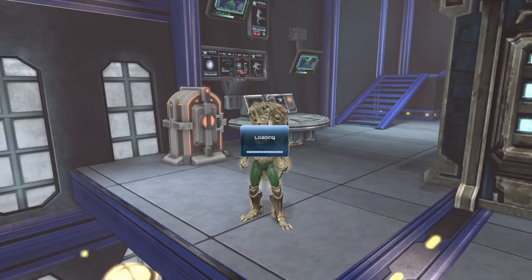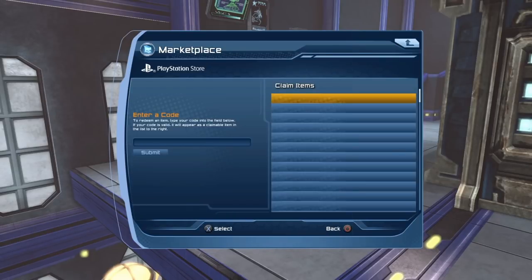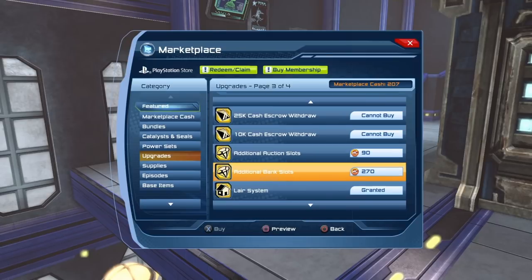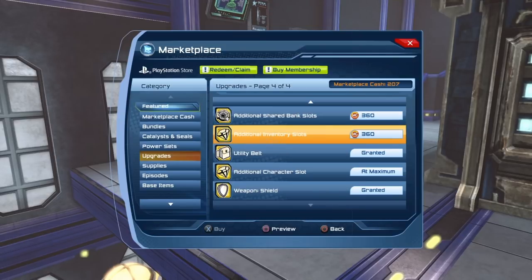Let's go to the marketplace to take a look. The marketplace has been acting a bit funky — they just made the change so I guess everyone is trying to access it right now. So basically, if you want to upgrade your bank, your shared bank, and all that good stuff, you have to go to the Upgrades section. There you can see additional bank slots. Previously I had maximized the bank slots I could have, and now I'm going to be able to purchase additional bank slots. The same is true with additional shared bank slots and additional inventory slots. Previously, until Game Update 80, I had maximized all of that. Now I'm going to be able to purchase additional ones if I want to.